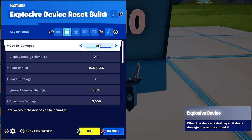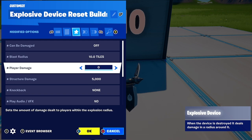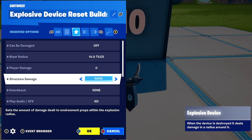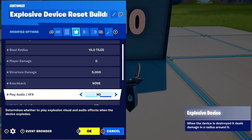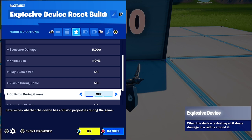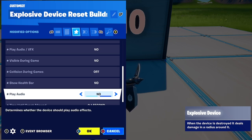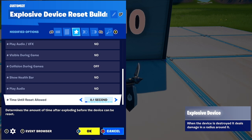The settings you're going to want are: can be damaged — off; blast radius — 10, or 5 if you don't have upgraded devices; player damage — 0; structure damage — 5000; knockback — none; play audio and VFX — no; visible during game — no; collision during game — off; show health bar — no; play audio — no; time until reset allowed — put this to 0.1 seconds.